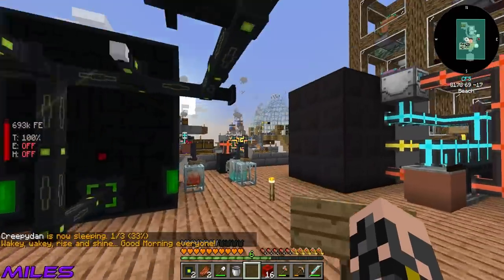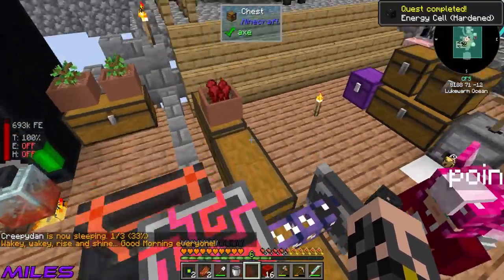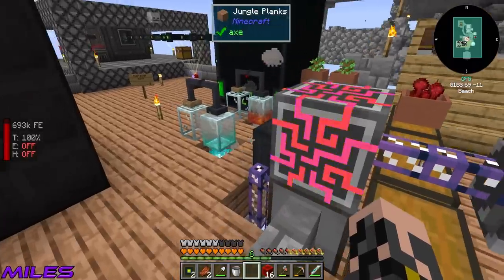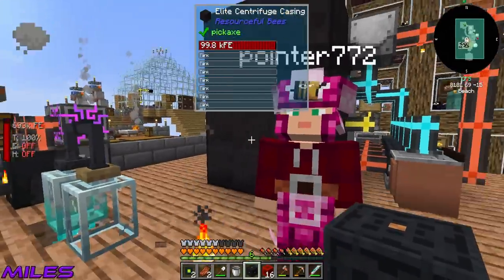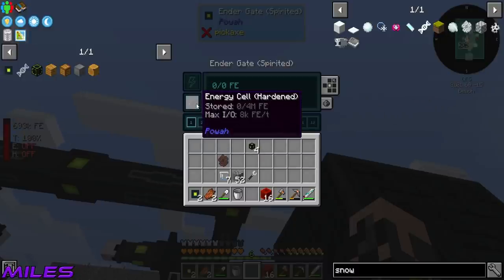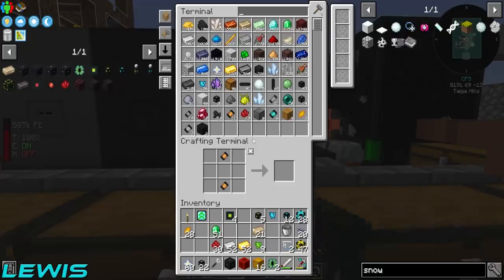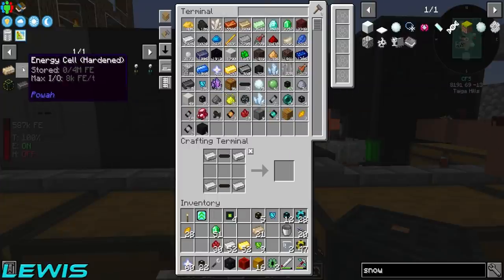I'm on the wireless power game though - I was getting hyped on that. We don't need wireless yet, that's just flexing. Wait - I've got a hardened cell that holds four million - that should be fine. Plug that in somewhere. So this massive block in my hand goes into this tiny thing - shift click it in. Oh, do we need it to be spirited at least?